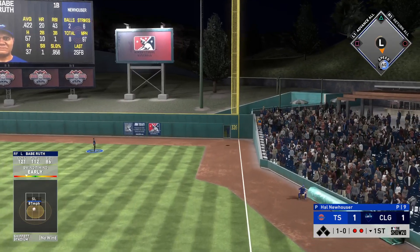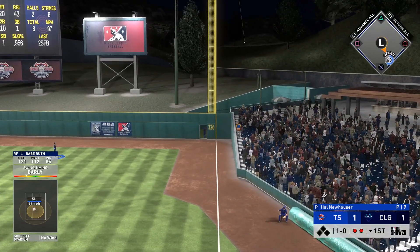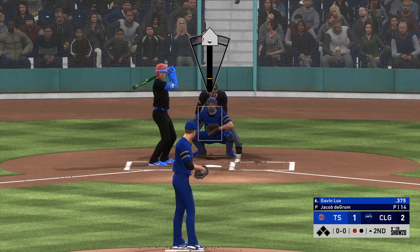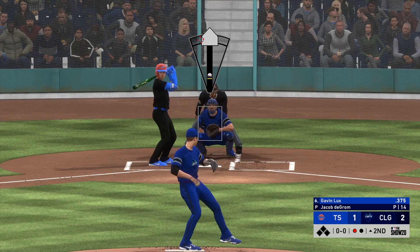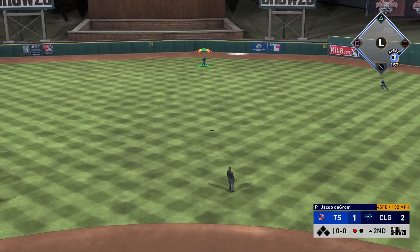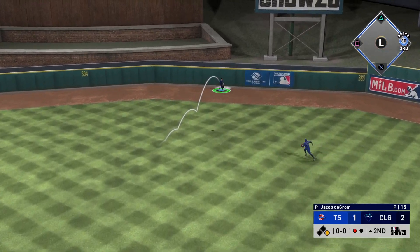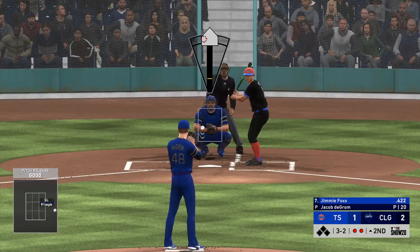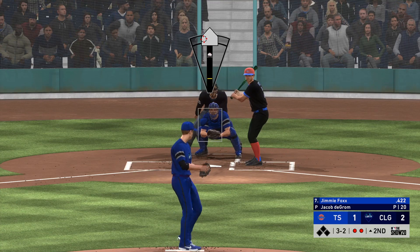We get an early home run — slider right down the middle, Babe Ruth squares it up and sends it out to right field, just barely keeping it fair. I knew this opponent wasn't going anywhere. He had some really good swings in the first inning, lining out to the warning track a couple of times — some really well-hit balls that just didn't quite have the distance. But here we're facing Jimmy Foxx.